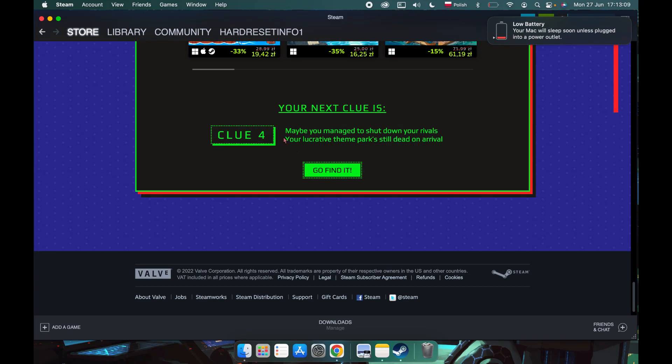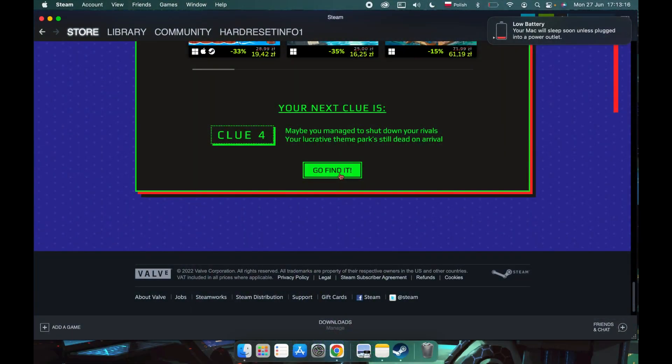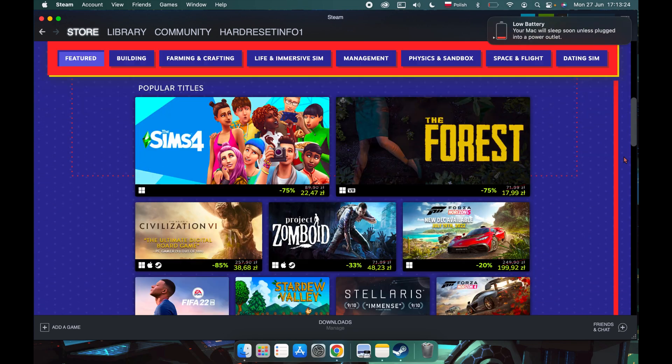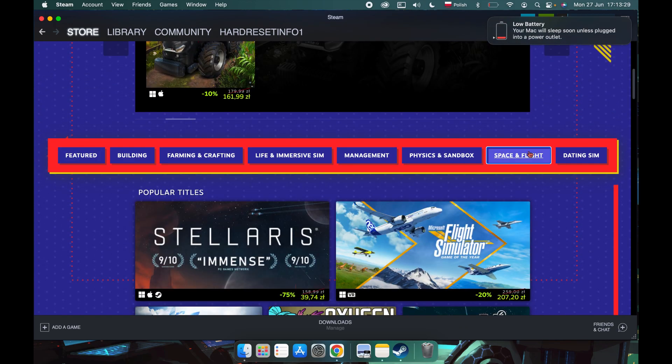Hello, in this video I'm gonna show you the answer for the fourth clue in the Steam Summer Sale 2022. We'll be looking for the game called Dead Seagull Zoo Magnet, and let's check the tab with space and flight first.